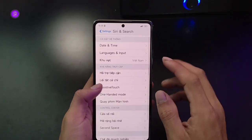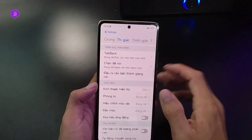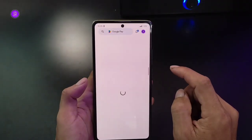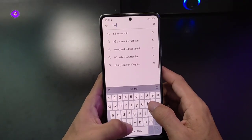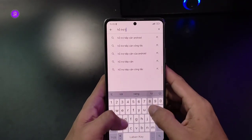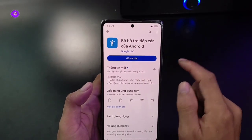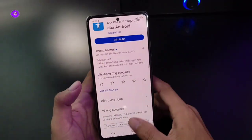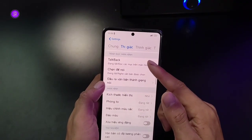Tiếp theo chọn phần DPI - không, hỗ trợ tiếp cận luôn. Mình sẽ qua mục TalkBack. Trong phần thị giác này, trước khi qua phần TalkBack thì nên về lại vào cửa hàng Google Play. Ở đây anh em nên cập nhật cái hỗ trợ tiếp cận lên phiên bản mới - phiên bản 14. Đây 14 rồi. Thì nó sẽ có thêm tính năng mới trong cái TalkBack.